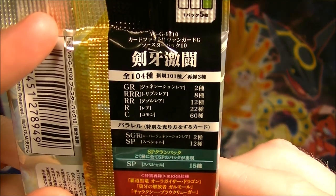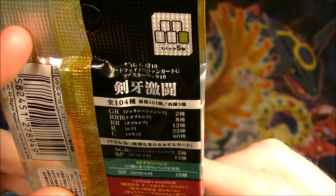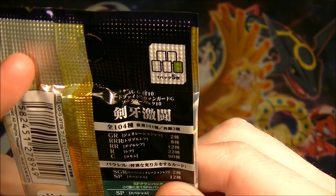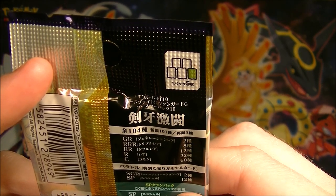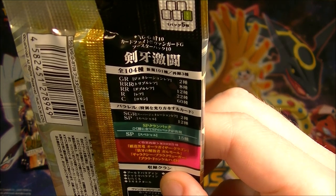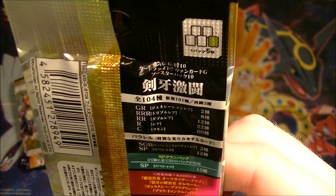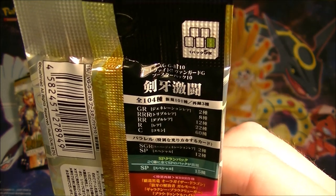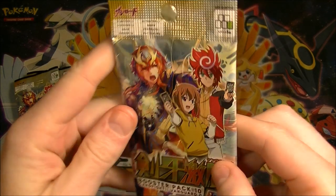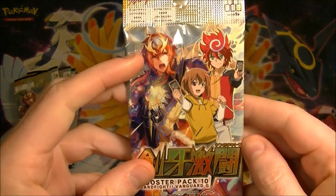Having a look on the back - what can you get? You can get a GR card - Generation Rare - Triple Rare, Double Rare, Rare, Common. Then there's parallel cards: SGR Super Generation Rare, or SP which is Special. It says SP Crown Pack, so it looks like you can potentially get a pack which has all SP cards in it. Hopefully we can get that - maybe like one in a box.